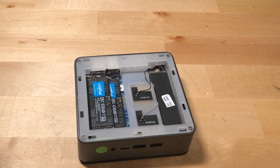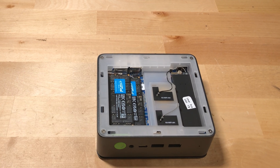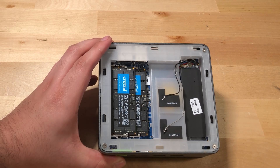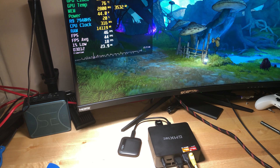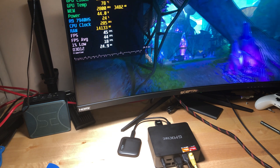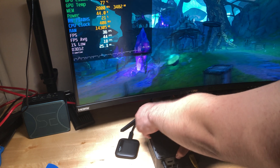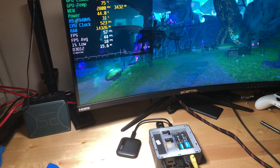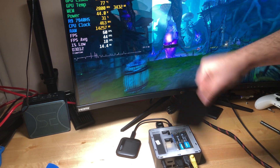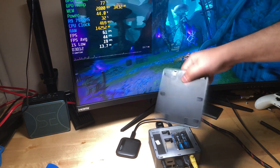Luckily the GMK Tech K4 actually makes it very easy to access the RAM — you just need to pop the top cover. So while I was in the middle of running a benchmark for Tiny Tina's Wonderlands, just trying to figure out what is going on, as the benchmark started I popped off the top lid and started using the lid itself to fan the RAM. You'll see the frame time chart completely level off. It pretty much just showed that this is a complete failure of memory cooling, because that is leading to horrible performance in games.